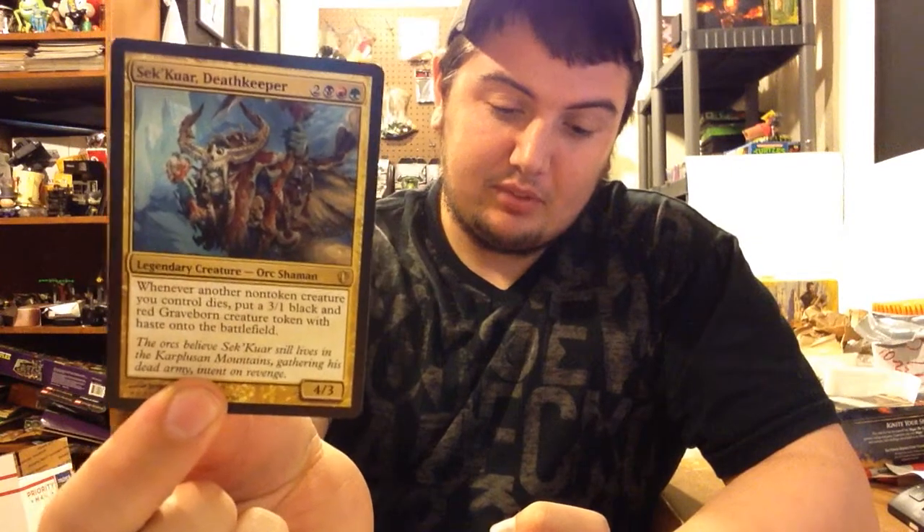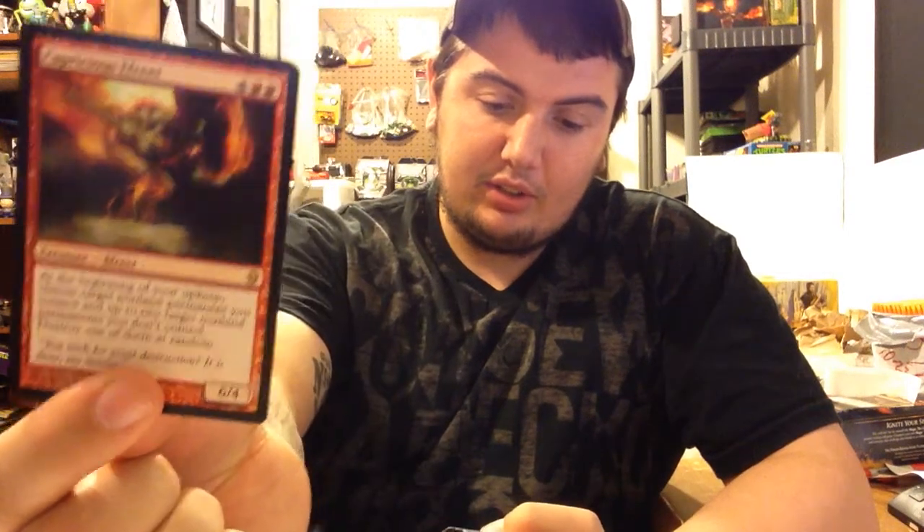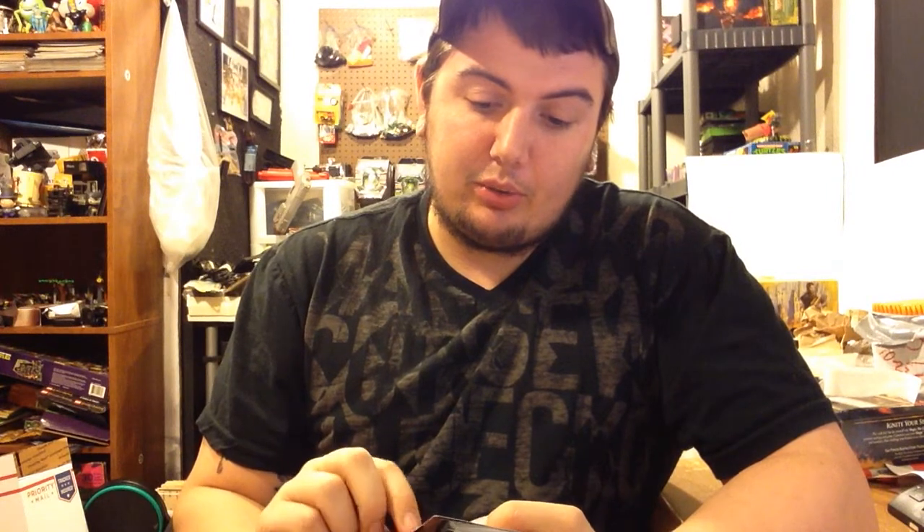Five mana - not too bad. Whenever another non-token creature you control dies, put a 3/1 black and red Graveborn creature token with haste on the battlefield - and that's a legendary creature too. At the beginning of your upkeep, choose target non-land permanent you control and up to two non-land permanents you don't control; destroy one of them at random - that doesn't seem very fun. Inferno Titan gets +1/+0 until end of turn; whenever it enters the battlefield or attacks, it deals three damage divided as you choose among one, two, or three target creatures or players - a six/six for five.